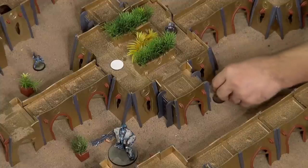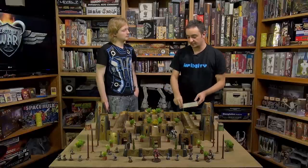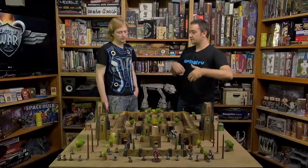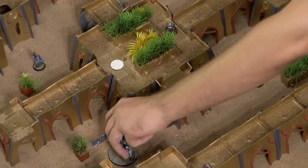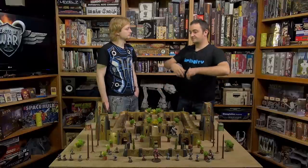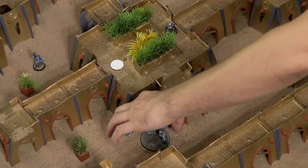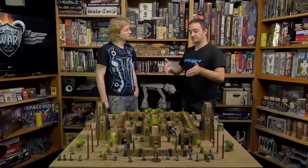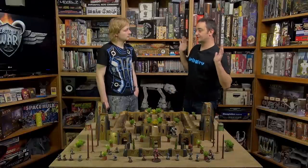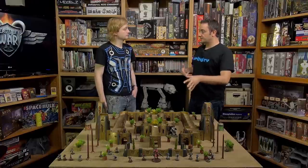There is no rule in 3rd Edition preventing the hacker from repositioning and trying to hack again, and the TAG is allowed to Reset again — this can happen many times. But remember, moving in Infinity is always risky — there are always lines of fire, enemies, mines. Also, by failing the guard's roll the TAG might turn around, and the terrain may suddenly let the TAG see the hacker, making a direct confrontation unappealing for the hacker. This is the basic mechanic of hackers in 3rd Edition.